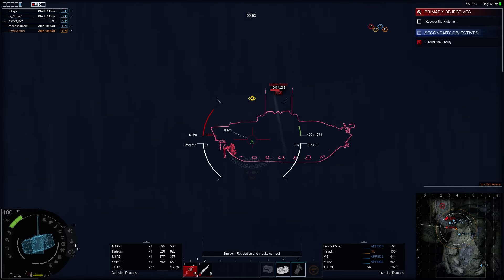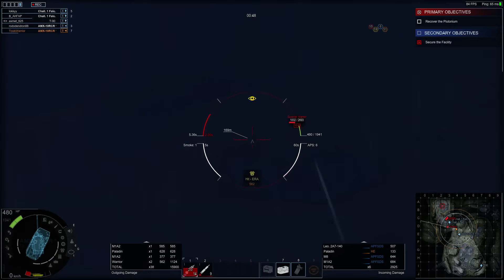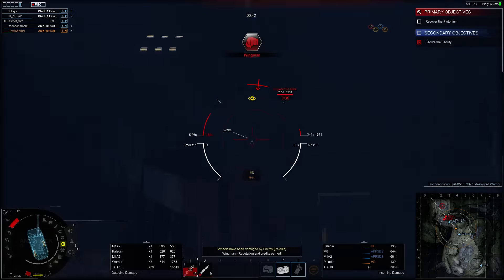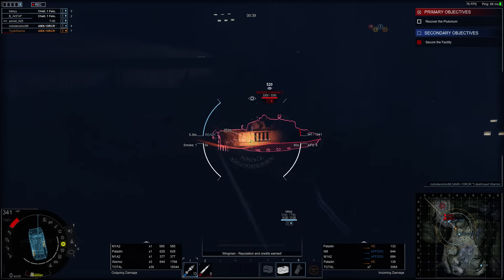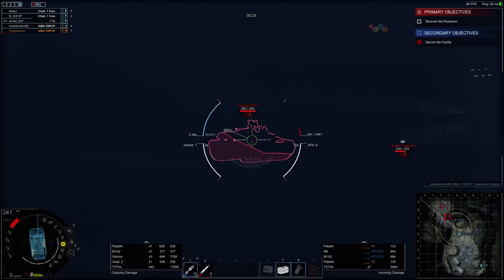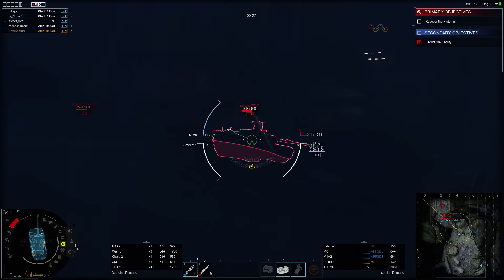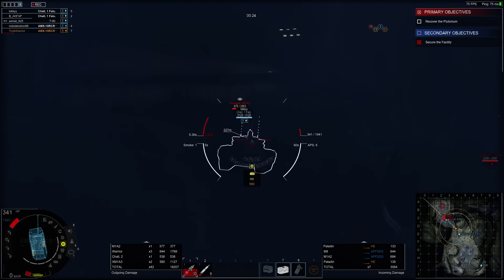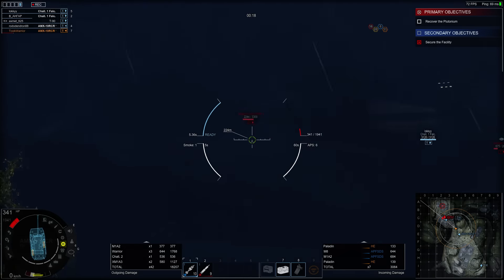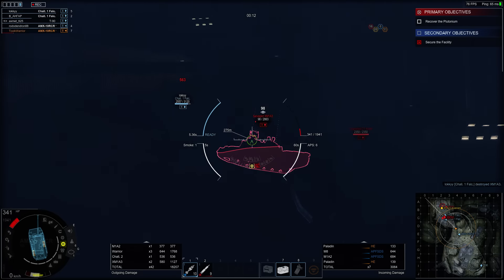Let's finish off the Warrior first because he's spotting me. Over distance, frontal armor on a main battle tank is still a problem, but the sides — yeah, okay, those work.